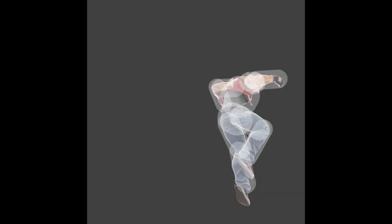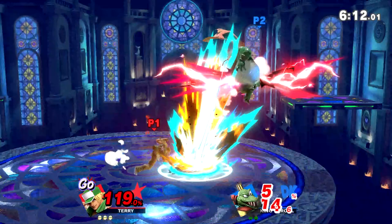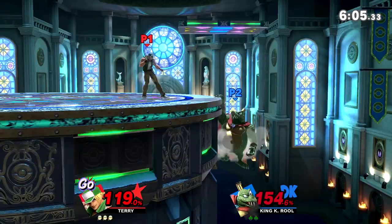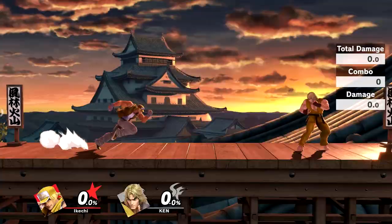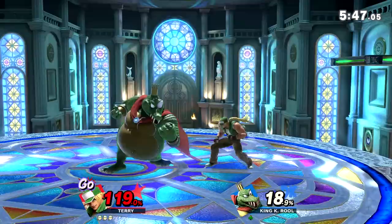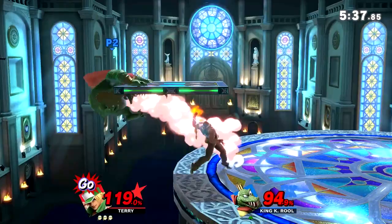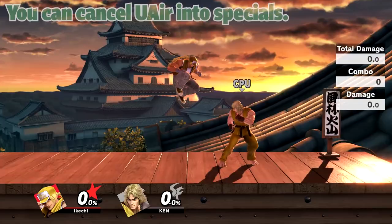Next up we have Terry's Back Air. This move is trash, but it still kills. It has so much startup and it's so flimsy and awkward that I honestly never go for it unless I know I can land it as a kill move to get my opponent out. You can see in the clip where I try to back air and it misses because of the startup lag. The hitbox doesn't linger enough, and you can't cancel it. I hope they change Terry to let him cancel his back air, because this move is just not that good.